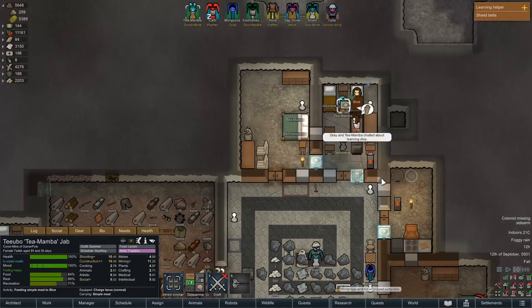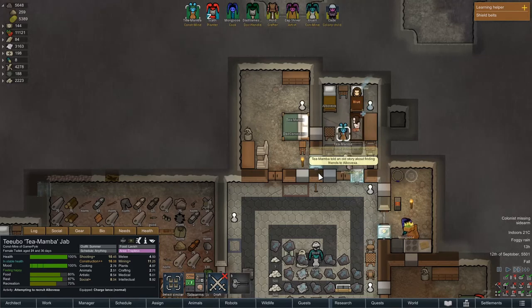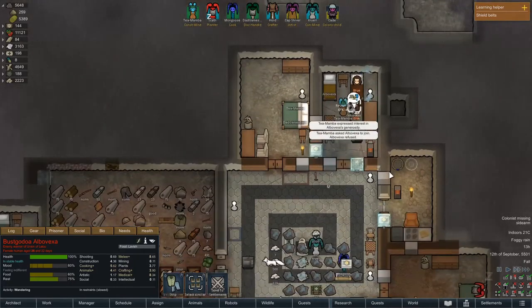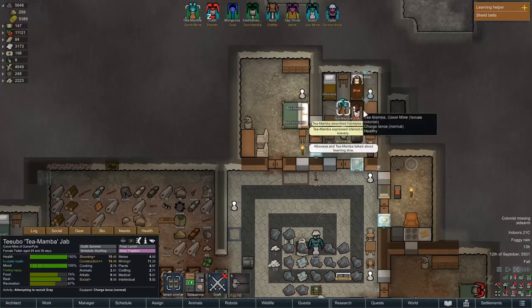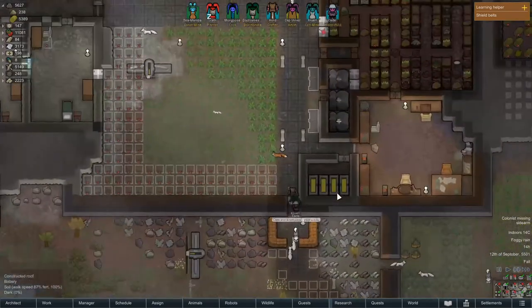Gray joked with Team Amba — that's a good sign. Already chatting with Albo with Bust Godoa. Oh man, I love that name. Come on, join. Do it. Recruit failed — 47% chance. I think she's breaking down the resistance of these other two now. Let's check what else is going on.